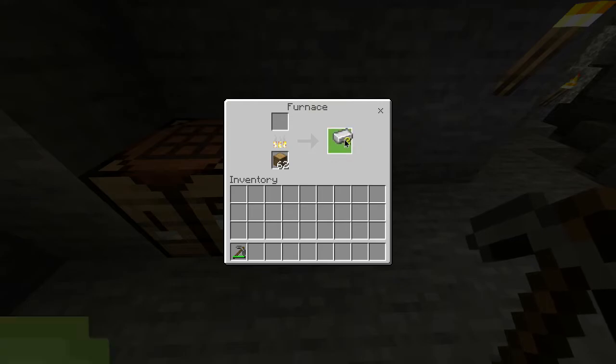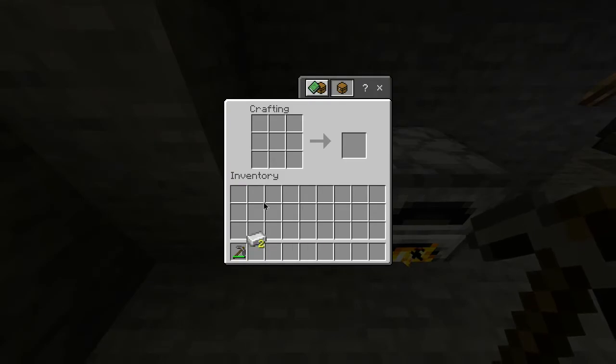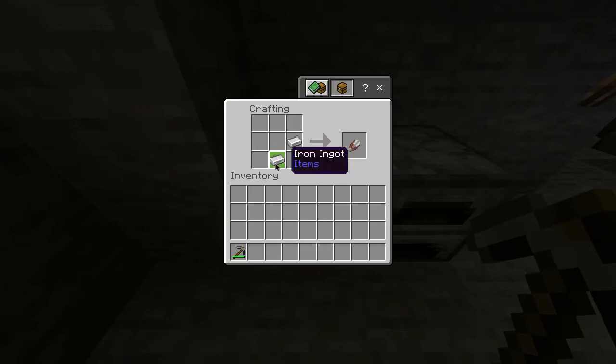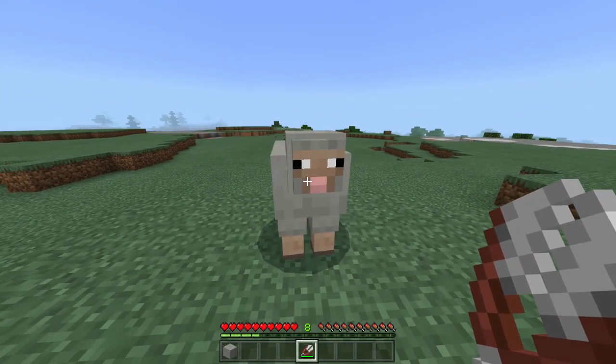So once it's finished smelting you want to take the iron out of the furnace and then head over to your crafting table where you then want to place it in a very simple arrangement just like this. You just do sort of like a diagonal line here and there you go you've got a pair of shears. So now you have your shears you're able to shear some sheep and get some wool a lot quicker.